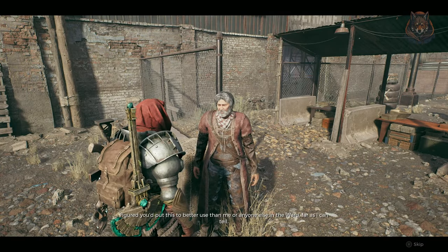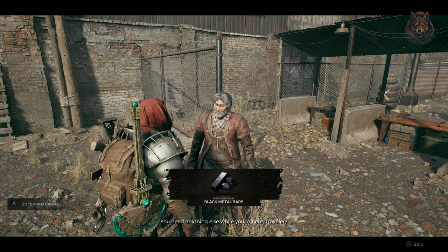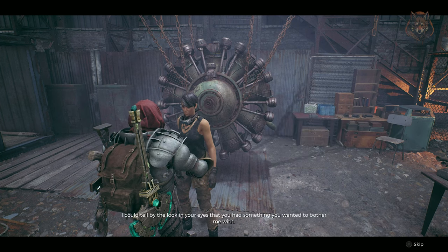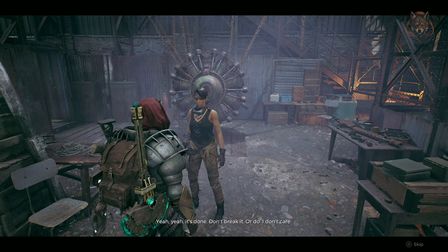He will give you a new item called the Black Metal Bars. Of course, you need to have the DLC installed in order to get this item. Simply take this to McCabe and there will be a new dialogue prompt where you give her the bars — travel away and return to get your new Greatsword weapon.